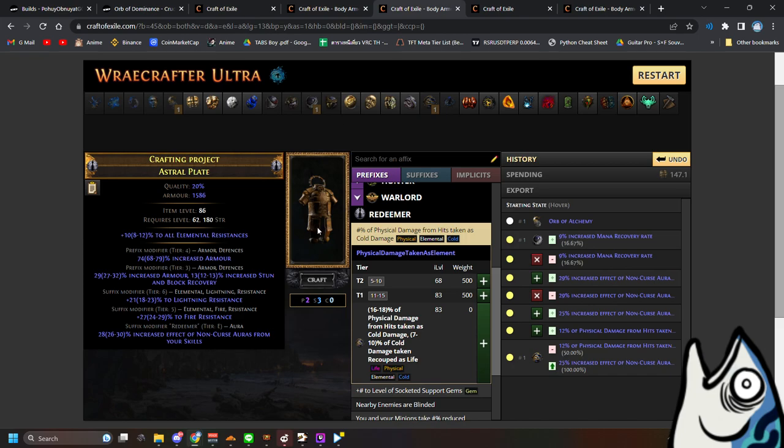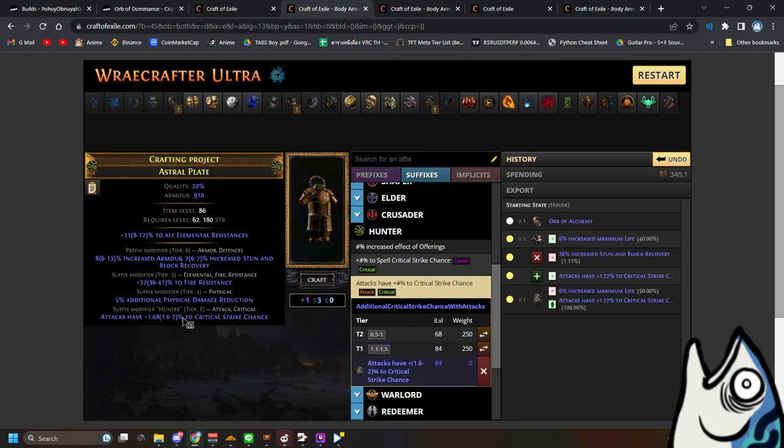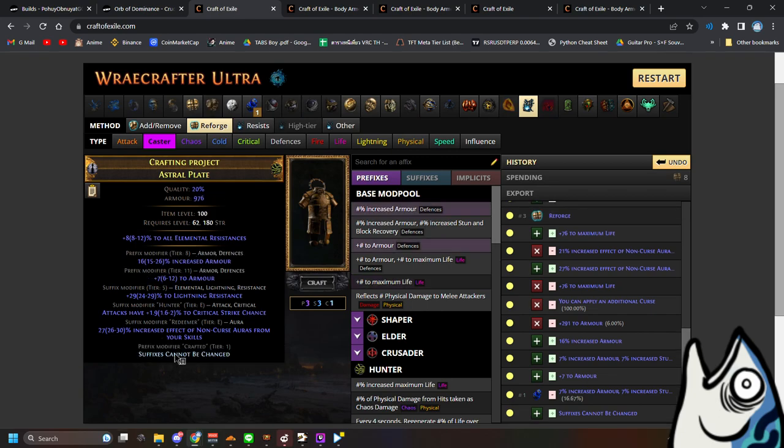Do the same for the hunter mod — find hunter mod tier 1 attack, then another hunter mod, and use the Orb of Dominance. Now you get the upgraded version. Then you put the Awakening Orb from this one into the Redeemer one to get the same step as before.